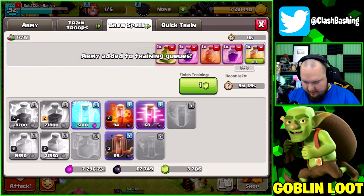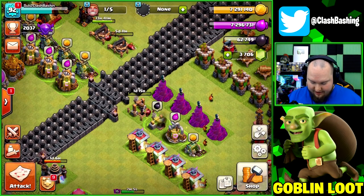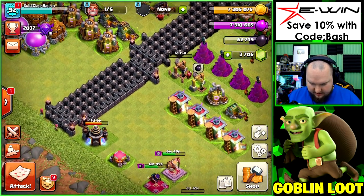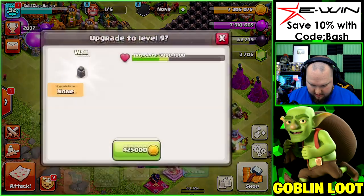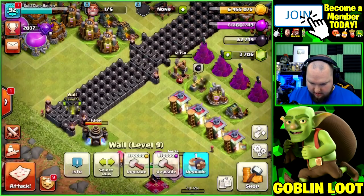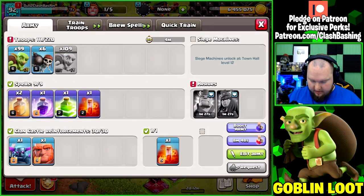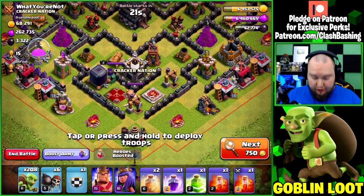Nine minutes left on boost — still in a good situation. Fixing the spell loadout, moving up a jump spell. We're close to eight million gold so we can almost max out. We'll spend 850 gold and 850 elixir on a quick upgrade, so we'll add 850 to our totals at the end.